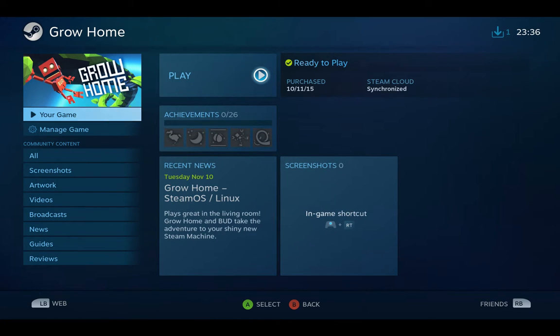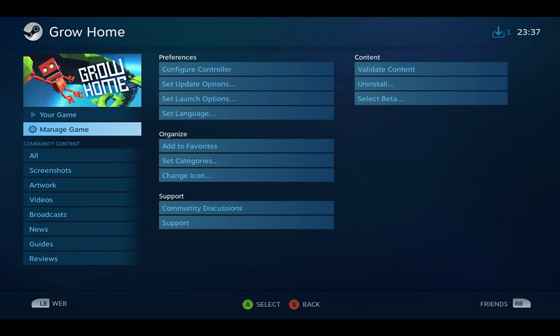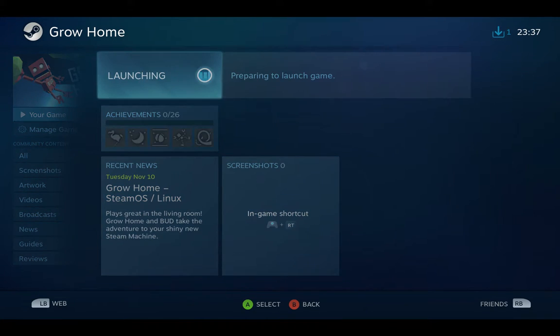There's a screenshot thing — Steam button and right trigger. I've never managed to take a screenshot yet with my Steam Controller. Let's look at the controller configuration. This is the standard scheme, I'm guessing. Right trigger, right bumper. I do find it quite awkward to press the A, B — those four buttons. They just don't seem to be in a convenient place compared to what I'm used to with an Xbox controller.